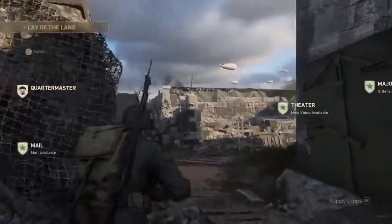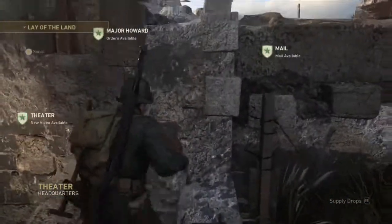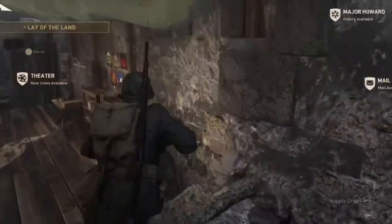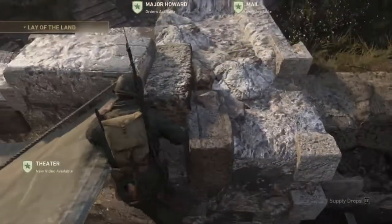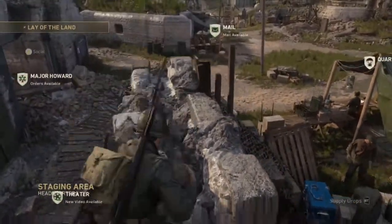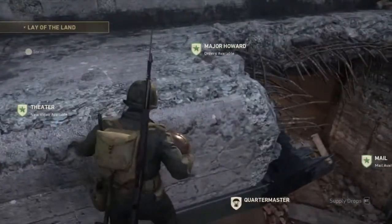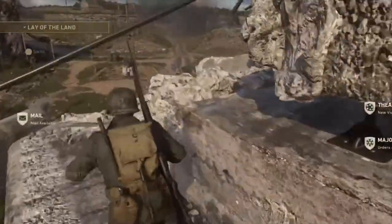I'm gonna get up on here and go on top of the headquarters one more time because I'm gonna try to fall like 32 or 34 feet and actually get an achievement. One of the achievements was dropping down 25 feet but I've already done that. Getting on top of headquarters I can actually do like 32 to 34 feet.